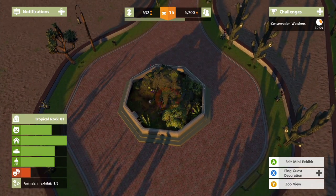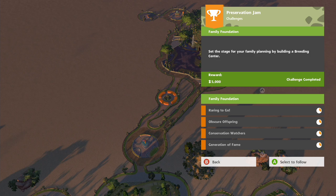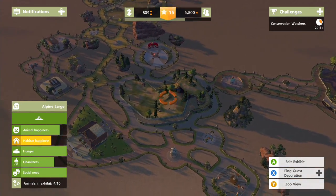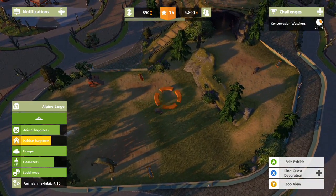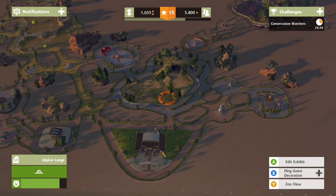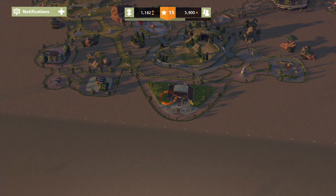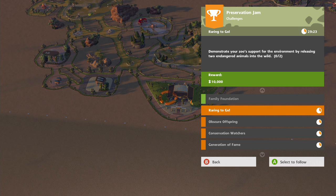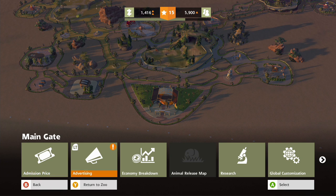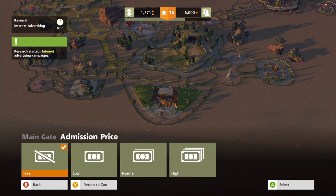I need more money so I can get a little friend for this guy. Things are improving though - we've got 30 minutes, I'm sure we can pull this one off. We're releasing animals to the wild once they're all good. They're not overly happy with the habitat - what more do you want me to do? Give me more monies! Admission price - oh it's free, I forget. Let me just put this onto normal.